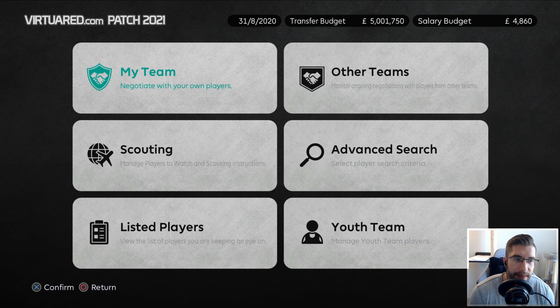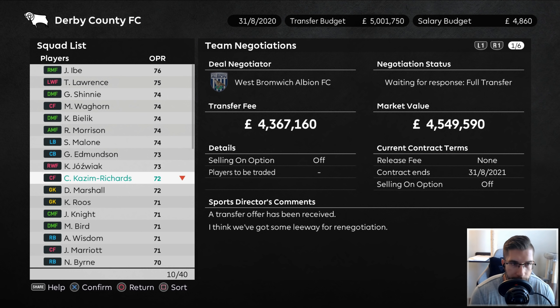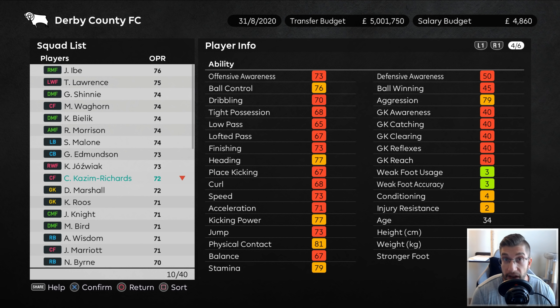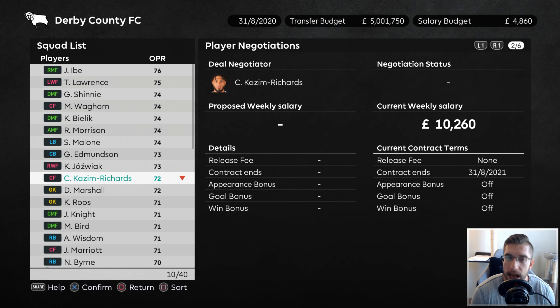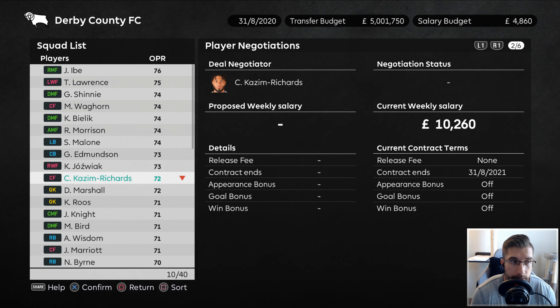One thing I want to do is - we have had an offer for Kazim Richards. I know he scored a brace in the last game, but the facts are the guy is 34 years of age. There's no progression on this guy anymore - he is declining quite heavily, already down to 72. I don't see much worth in keeping him. We could sell him and get $4.3 million, a little bit more money on the salary budget.